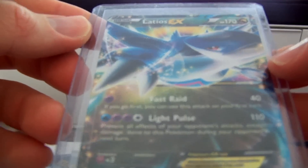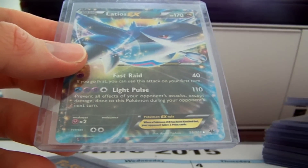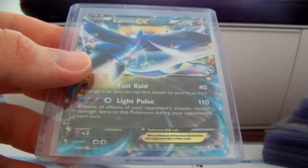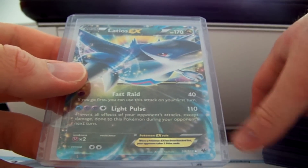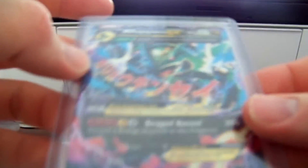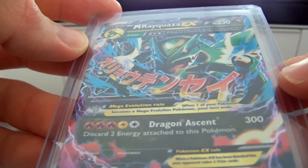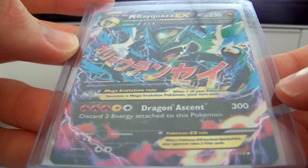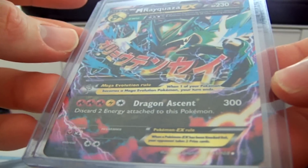One Latios EX. As you guys can see here, I actually pulled a lot more full arts than I did regular EXs, which was really cool, even though the prices on many of these cards have gone down significantly. I've got a Latios. This card is really highly expensive — I don't know if it's playable, but it does 300 damage. This Dragon-type Mega Rayquaza is like $25-$28. Pulled one of those. And Hydreigon — pulled three.